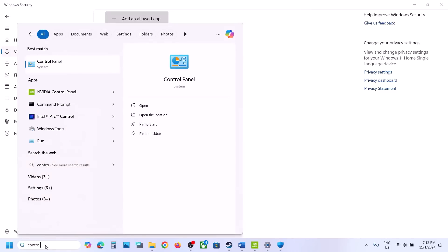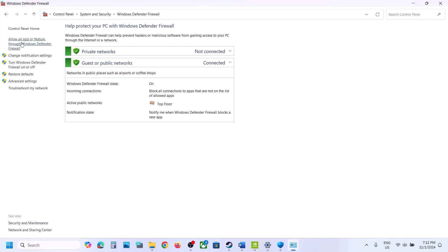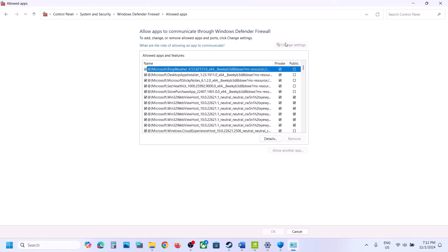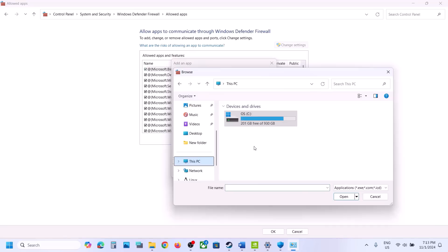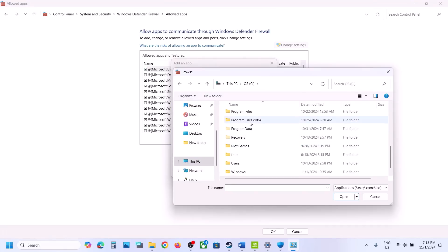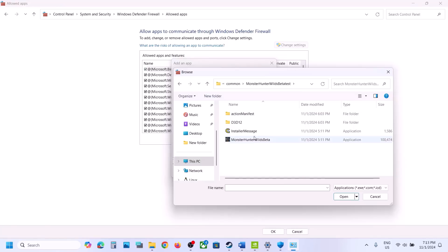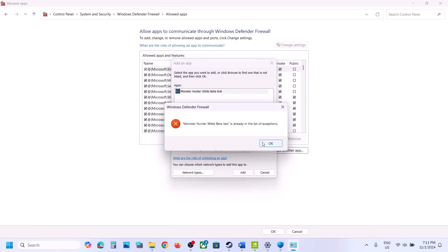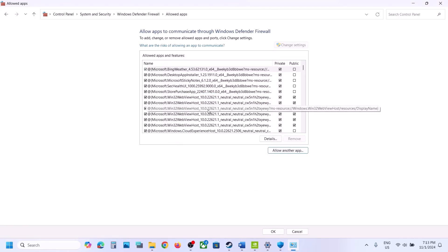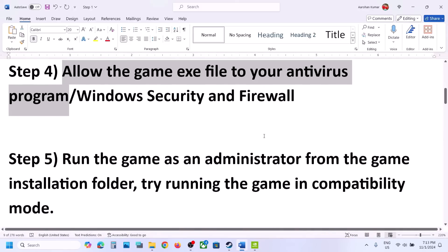Type Control Panel in the Windows search box, go to Control Panel, then System and Security, then Windows Defender Firewall. Click on Allow an App or Feature Through Windows Defender Firewall, click on Change Settings at the top, click on Allow Another App, click Browse, and again open the game folder, select the game exe file, click Open, and then click Add. Once the game is added, launch the game and check.